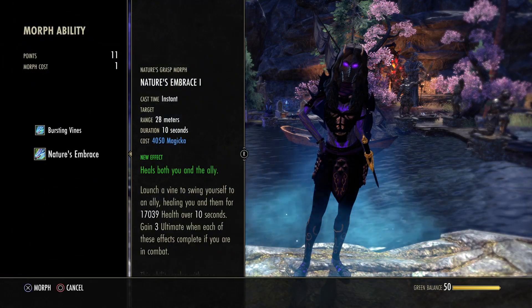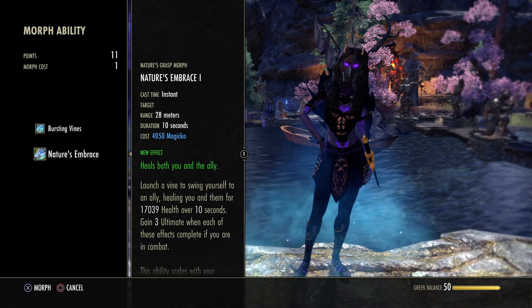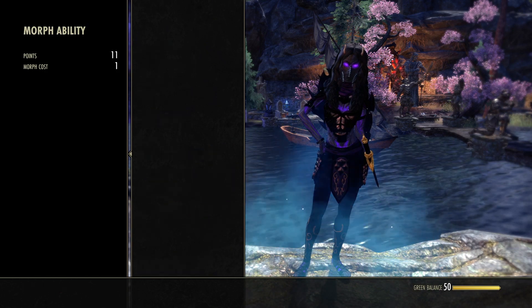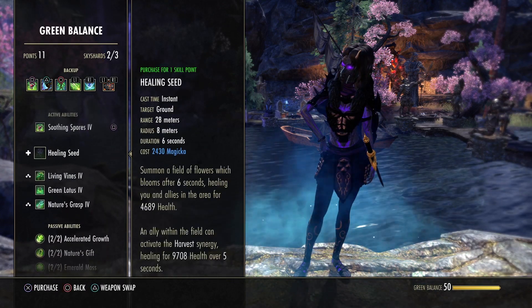Also, Nature's Grasp or its morph heals both players — it's a good skill when you play with two Wardens together, since you can heal each other. There are a few skills you can use. It's a free slot that you can choose whatever you like.